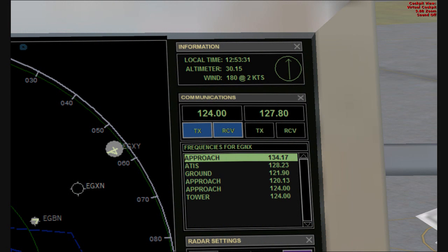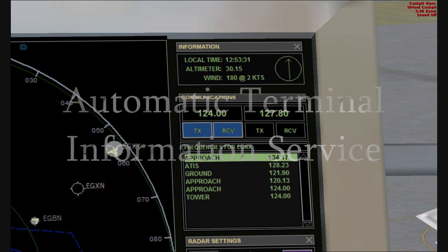We have four main frequencies at an airport: Ground, Tower, Approach, and ATIS — that's Automatic Terminal Information Service.